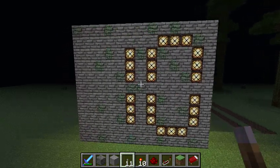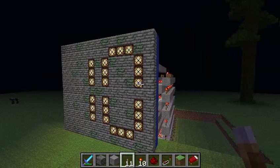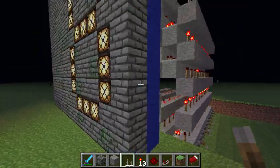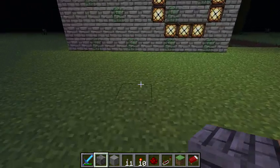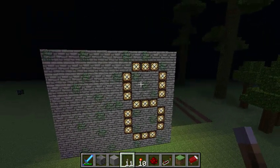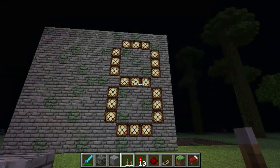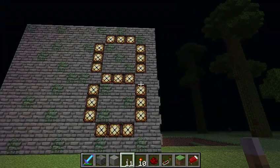I basically changed the texture for the redstone lamps when they're turned off to cobblestone — this is my cobblestone texture. So when they're off they're just cobblestone, and when they're on they glow. I took some inspiration from John Smith's pack with this redstone lamp, because I needed something new for my texture pack.